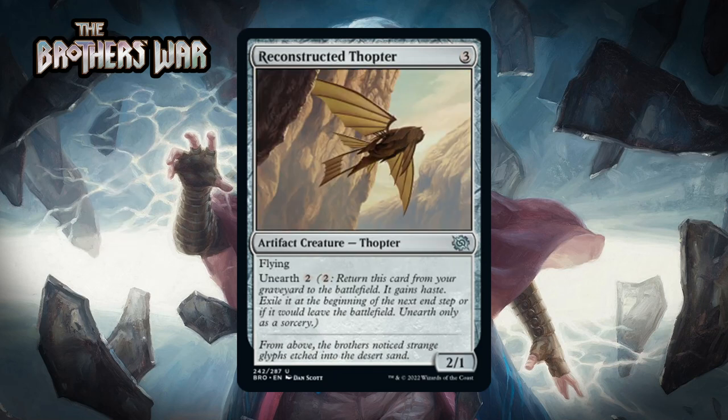Next up it's Reconstructed Thopter, which for three generic is a 2/1 artifact creature thopter at uncommon with flying and Unearth two. These days a three-mana 2/1 flyer isn't very good on its own — probably a D+ — but this comes with the upside of an important card type and Unearth, which lets you generate serious value by attacking, triggering artifact-entry effects, and or sacrificing it. I'm giving this a C.